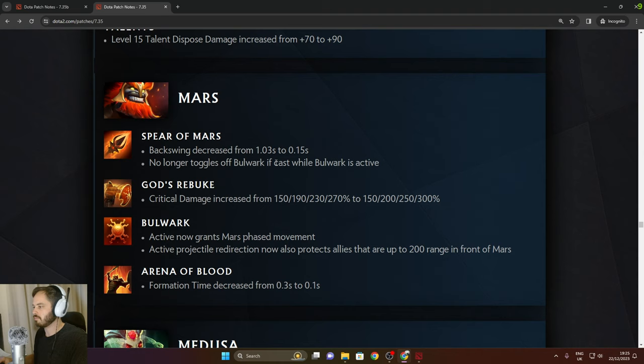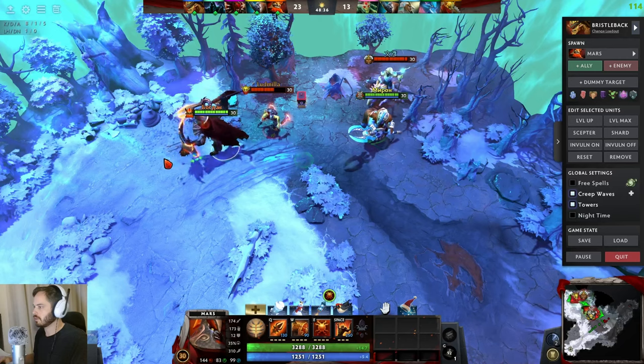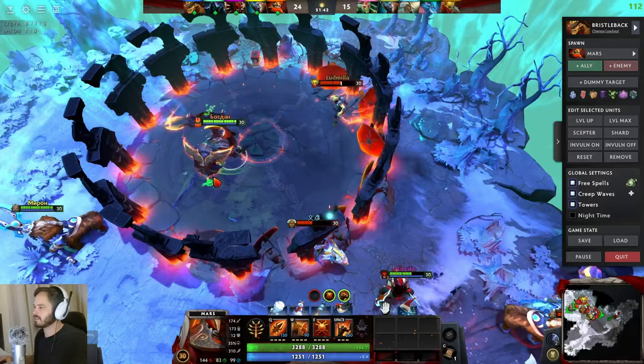Mars: God's Rebuke critical damage increased to 300% in the late game. Bulwark active now grants Mars phase movement, and active projectile redirection also protects allies up to 200 range in front of Mars. Demonstrating — with phase movement you can walk through people and use the arena to block from both sides. That would be hilarious to pull off.